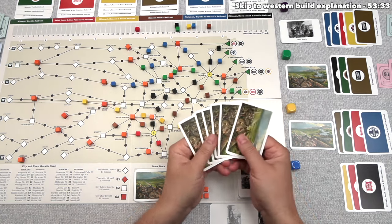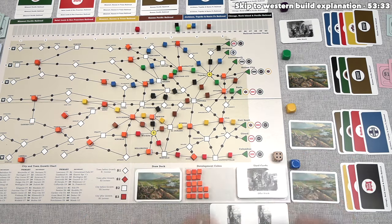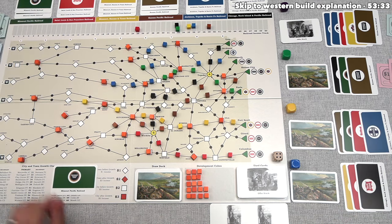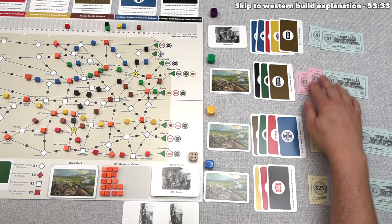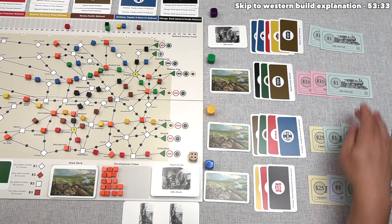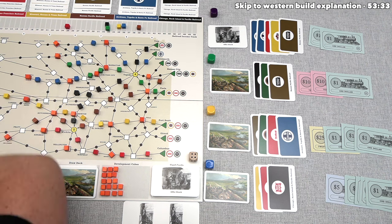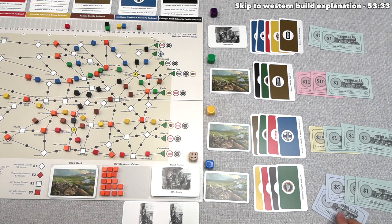Blue goes random too, drawing offer stock. They must put up a black, yellow, or green stock. They already have a black and yellow and don't want to dilute those, so they put up a green stock. The minimum bid is 6. They bid $15, we pass, green bids $21 with all their money, yellow passes with their eyes on different stock, and blue bids $22 to win it. $22 goes into the green railroad's treasury and blue takes that stock.